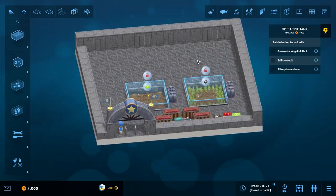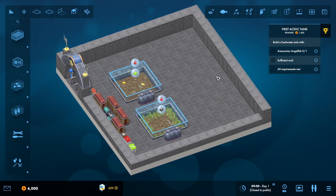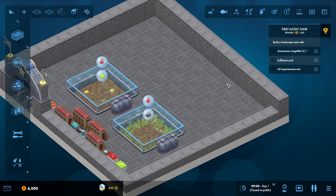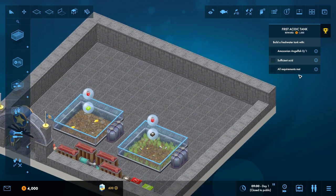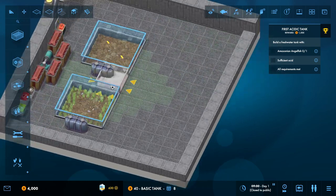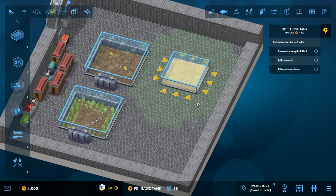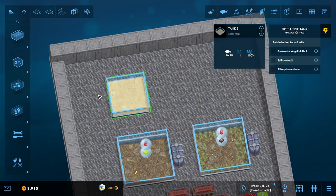We don't have to really worry about layouts or anything because it's a research facility, but I'm sure we'll open it to the guests at some point. So: build a freshwater tank with the Amazonian angelfish, sufficient acid and all requirements met. We haven't got much money so we're not getting that much money. We'll build a tank here - just a cheapo one.